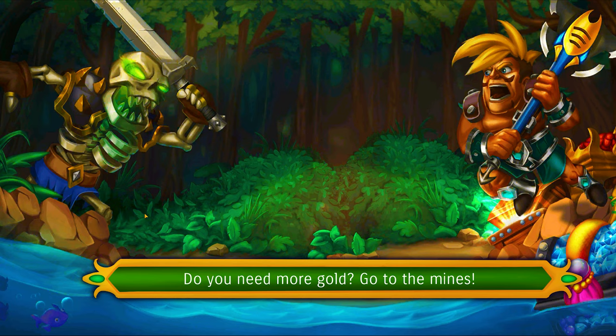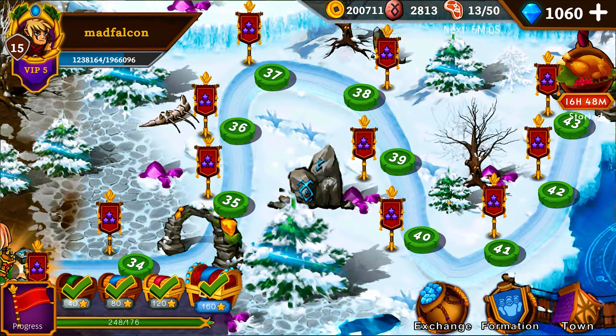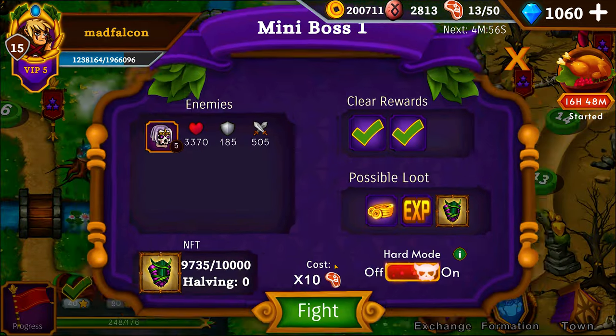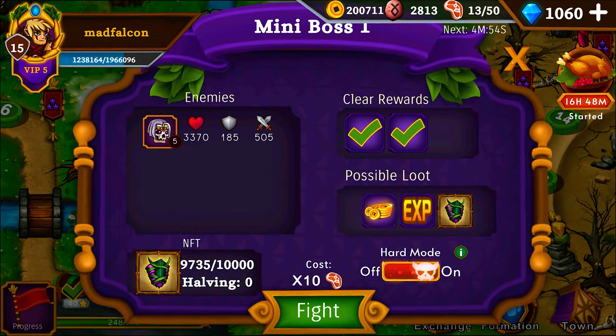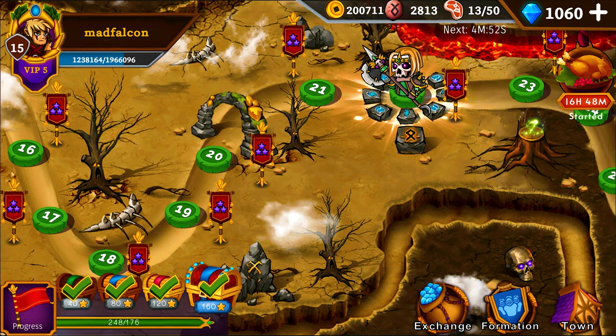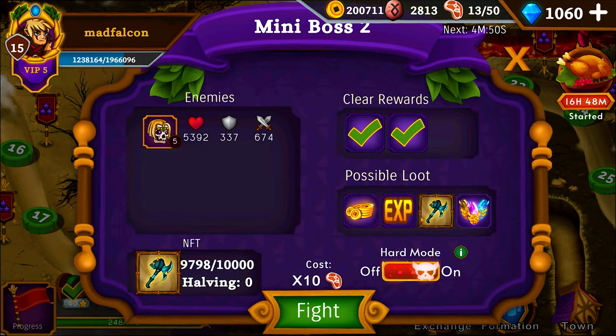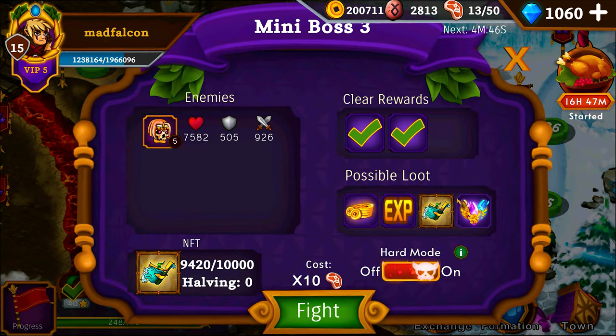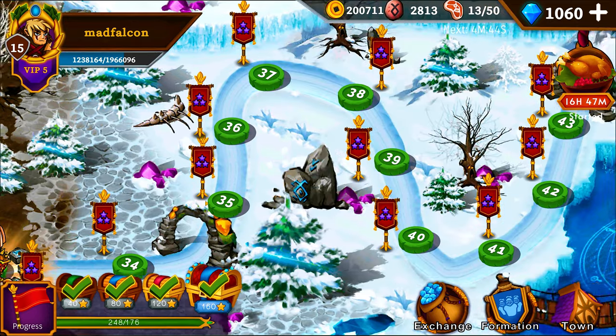In the adventure area, every 11th level is a mini boss. If you defeat him, you have a very very small chance of getting an NFT. Each mini boss can give you a different one, and the developers have changed what type you can get at least once, so you might expect that to happen again in the future.